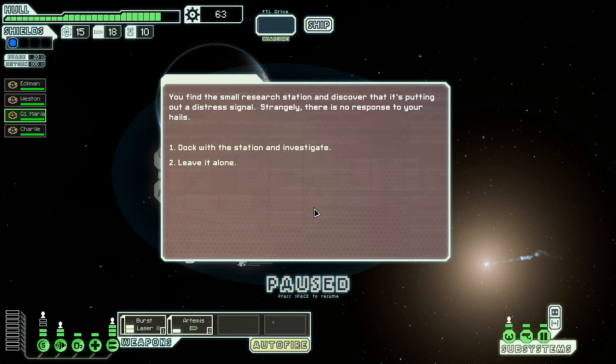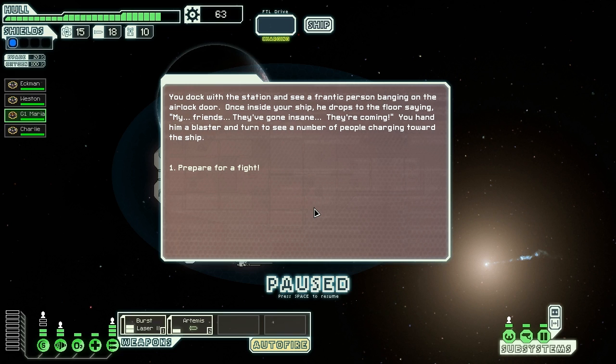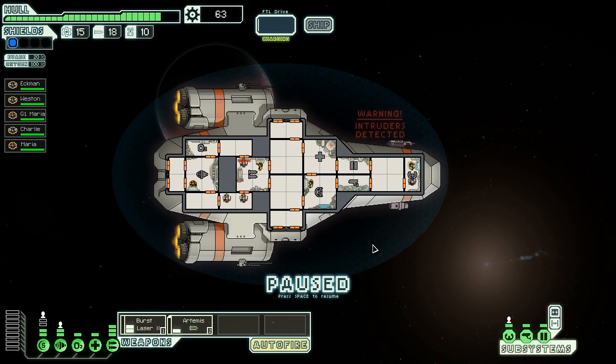But on the other hand, what will I gain if I investigate? If it's totally abandoned maybe I'll get some resources. I'm expecting a bad result but I will dock and investigate. You dock with the station and see a frantic person banging on the airlock door. Once inside the ship he drops to the floor saying, 'My friends, they've gone insane. They're coming.' You hand him a blaster and turn to see a number of people charging toward the ship. Prepare for a fight. We get an additional crew member — we get another Maria. Three of their guys come in.